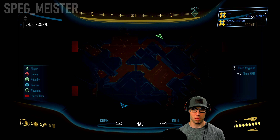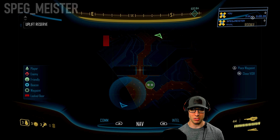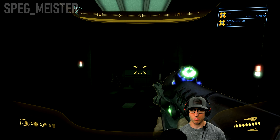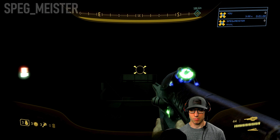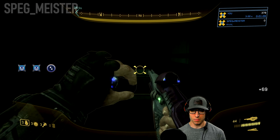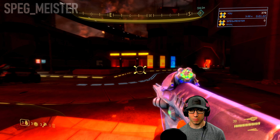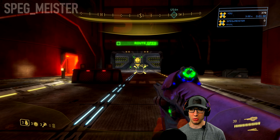We'll continue down this path, head through this area, and then through another set of doors — that'll take us right to Uplift Reserve. Watch out for those two grunts as you exit. Just like in the intro to the game, once again you'll see signs that are going to direct you in the way that you need to go.